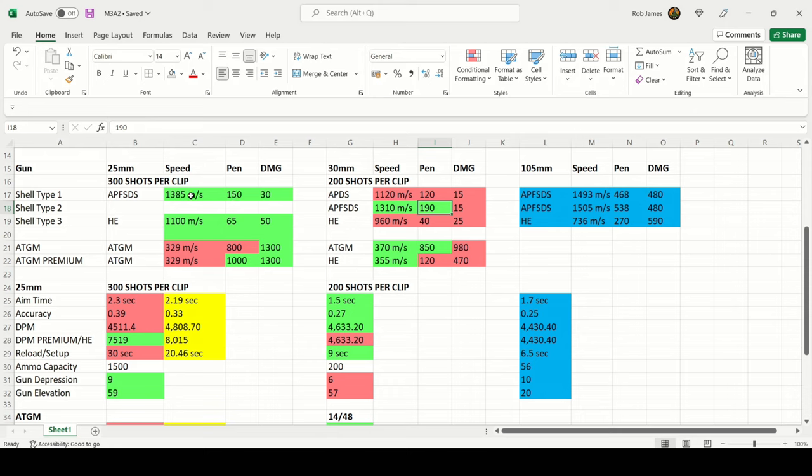Comparing ATGMs: the Bradley's ATGM shell velocity is slightly worse than the BMP3's. The BMP3's standard ATGMs have 50mm more penetration but far less alpha at 980. The Bradley's premium ATGMs offer 1000mm penetration for 1300 alpha damage — absolutely insane — far outclassing the BMP3's HE ATGM option of 120mm pen for 470 damage. The Bradley's firepower is substantially better; the BMP3 just gets used in better positions thanks to superior mobility and concealment.